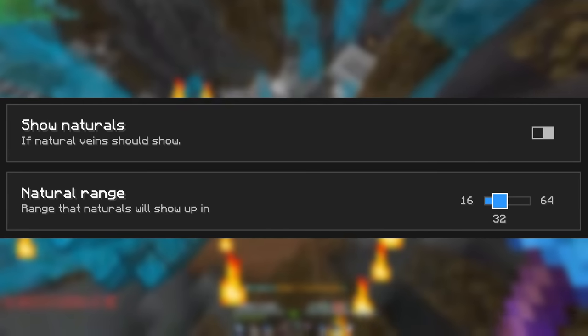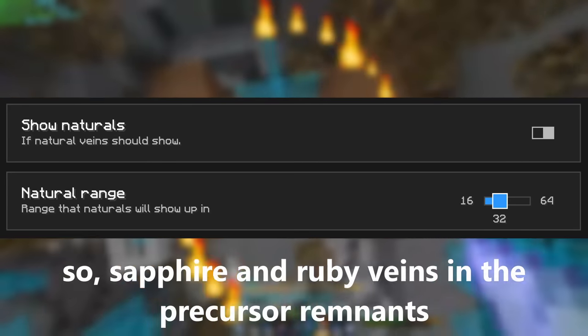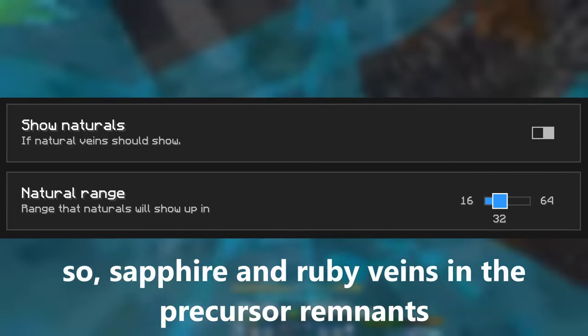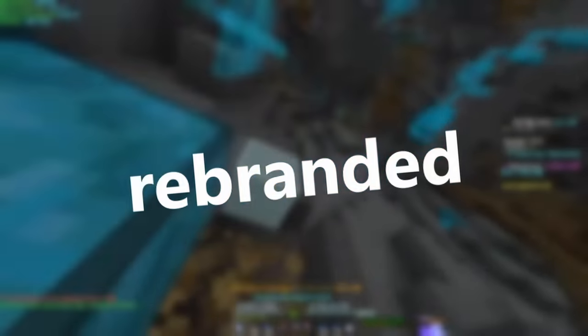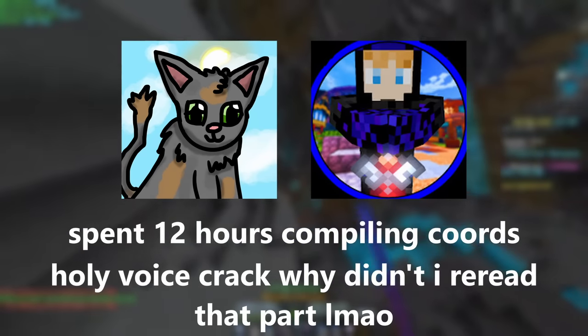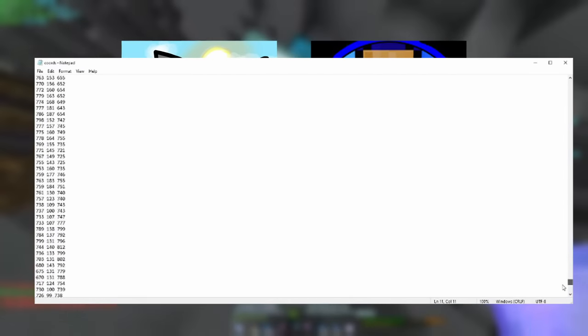Finally, a huge feature for armadillo mining is the naturals feature, which basically allows you to see every natural vein in the Precursor Remnants within a 16-64 block range of yourself, which makes finding natural veins — which you'll need to mine if you're good enough to run out of structure veins — really easy. Some of you may be thinking this is just rebranded ESP, but it's not. Ninjoon and Dragoon Master took around 12 hours marking down coordinates, and just imported them into this module. So it's basically just Skytable waypoints that only show in a range around you. Not a cheat.